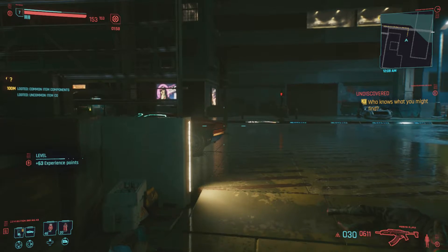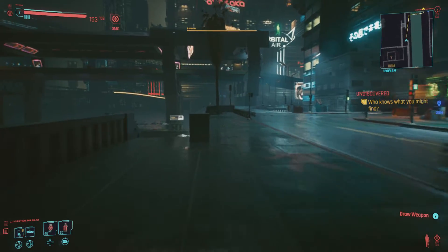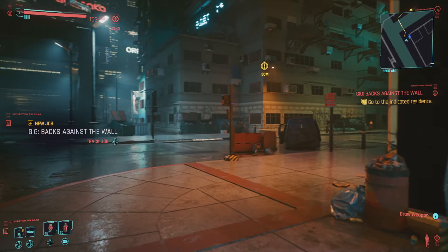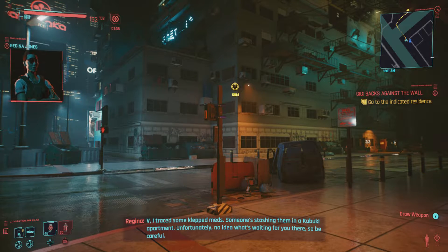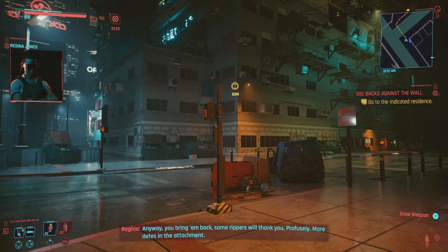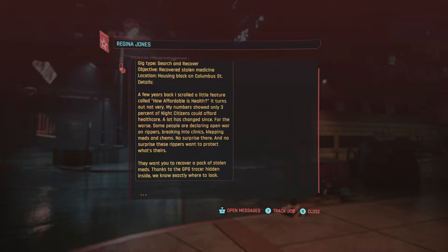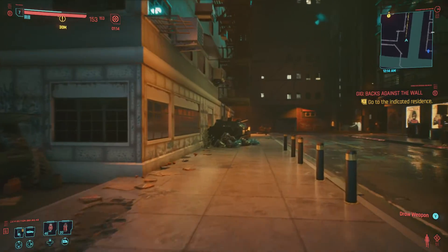Let's head down to the next one - it's just around the block. I'm not driving those cars, you can't control them. Back against the wall - it's a message from Regina: V, I traced some collected meds, someone's stashing them in a Kabuki apartment. No idea what's waiting for you there so be careful. Bring them back - some rippers will thank you profusely. Okay, so we don't know who's taking them.